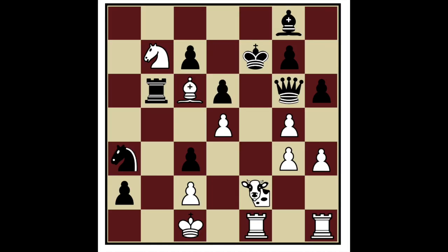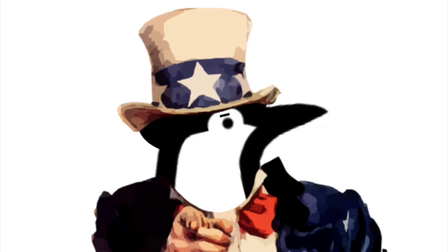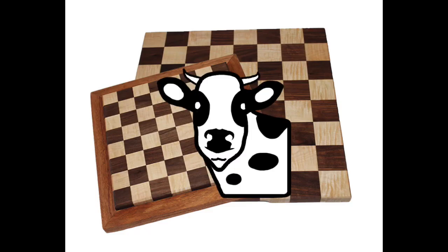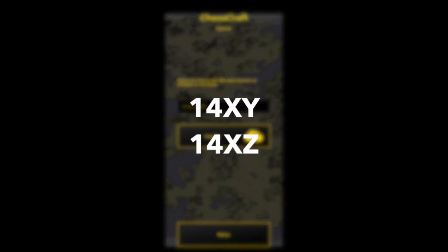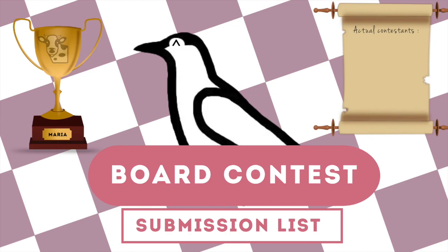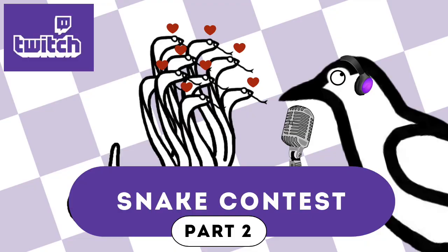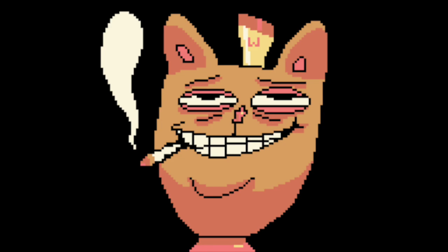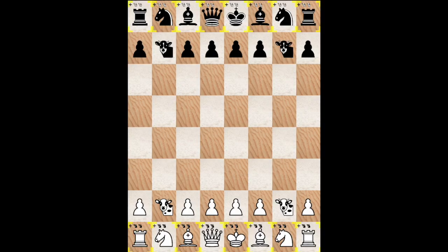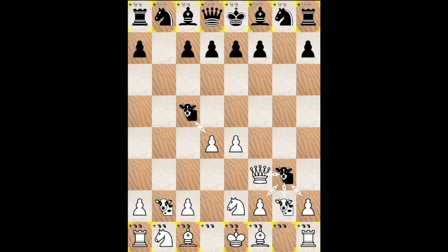Unfortunately these positions are really rare, and nobody really knows how to deal with a Maria. This is why I'll ask you to make a board featuring Maria — you'll find the rules in the description. You can also download the pieces with these two codes. To take part in the contest, just send the code of your board in the comments or on the Discord server. Every board will be tested live on Twitch and you'll vote for the winner.